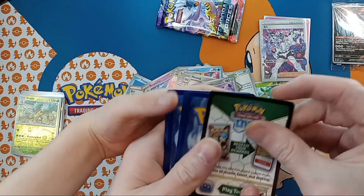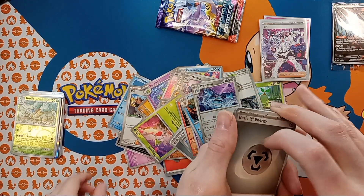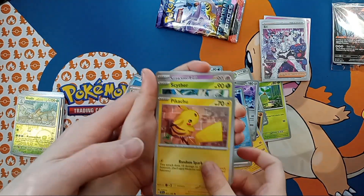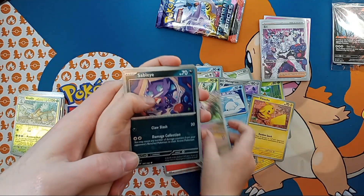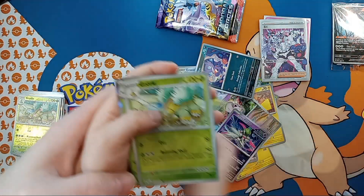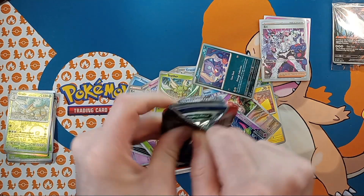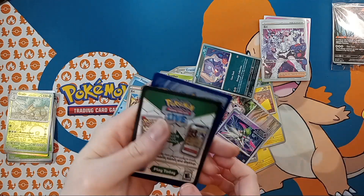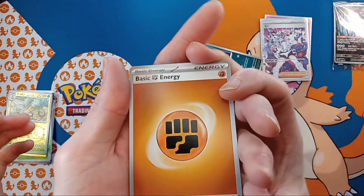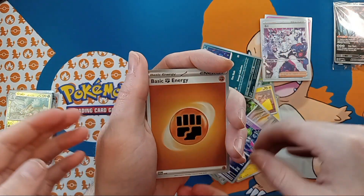Let's see — we've got the last two packs. Okay, you do this one and I'll do the last one. Energy of course, Snom, oh — Pikachu! There's a Pikachu for your Pikachu collection! Scream Tail, Sableye. Give us Grotle, Shroomish, Grotle, and Hollow Whimsicott. Give us good luck in the next pack! Alright — give us like a Gold Charmander! I don't think there's a Gold Charmander, silly.